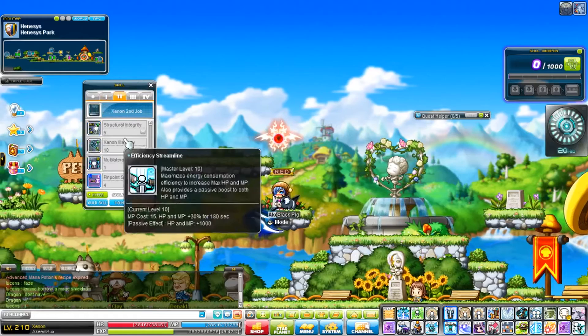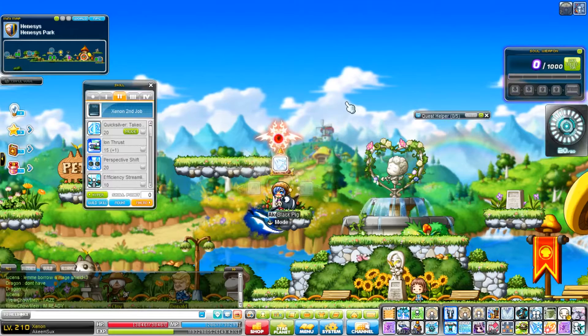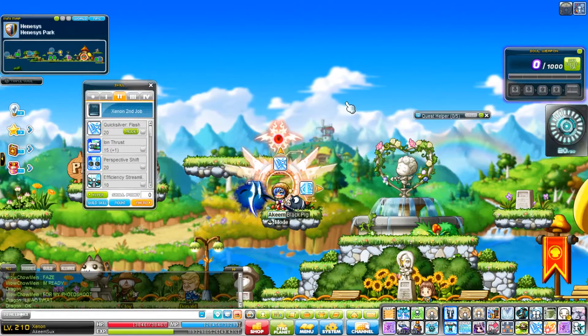In second job, you get a neat little thing called Quicksilver. Typically when you're using Xenon in first job, you're usually going to be using this — it's your main attacking skill until third job. But once you get to third job, you're going to want to use this.